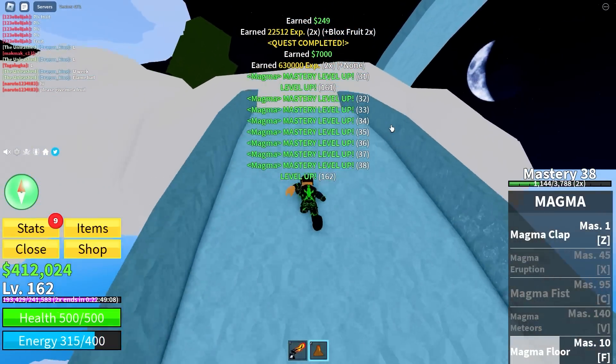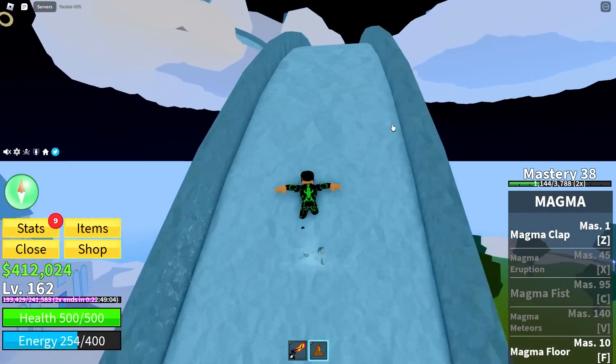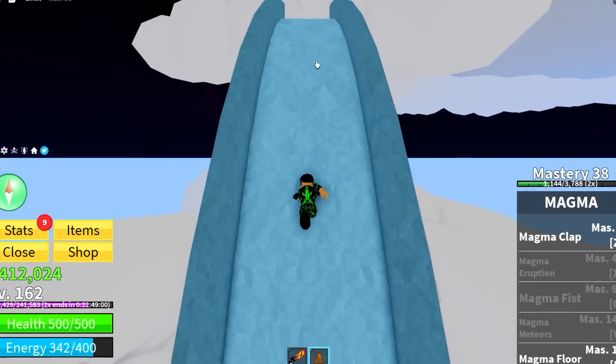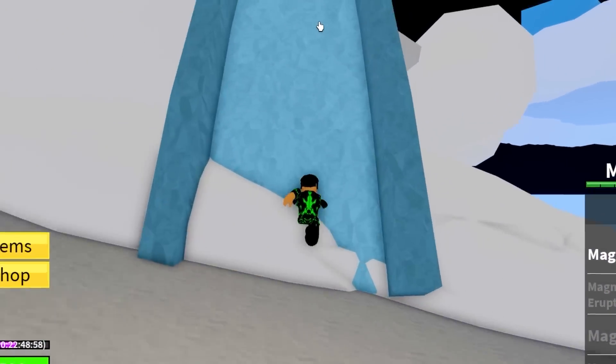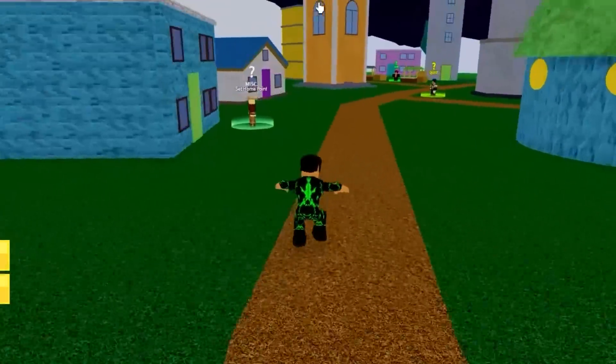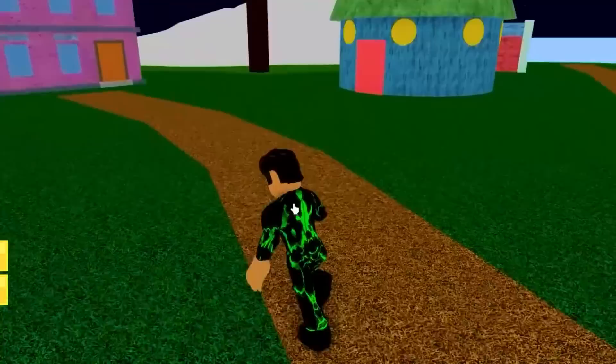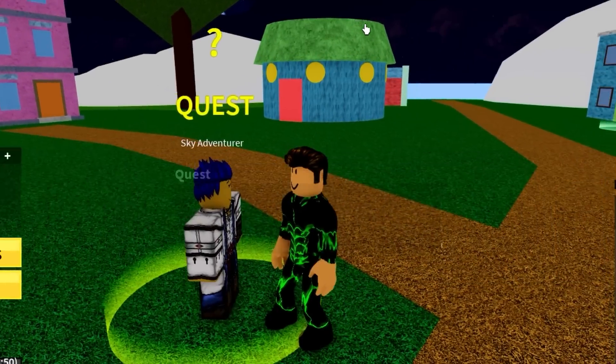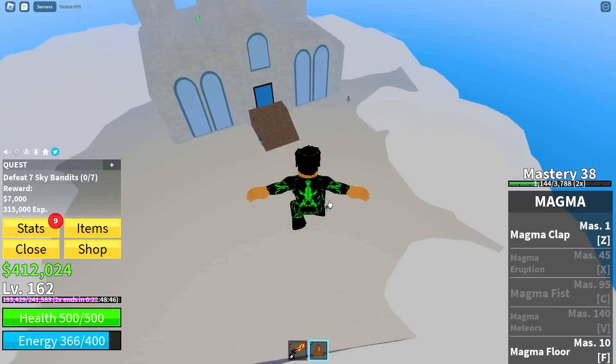Magma fruit time - you better be good! Magma floor ability - I forgot, this is like an infinite health glitch! It's literally infinite health. I can't wait until we get to the second sea - we can start doing awakenings and it's going to be so much fun. Stay tuned until we get to the second sea, that's where it gets fun.